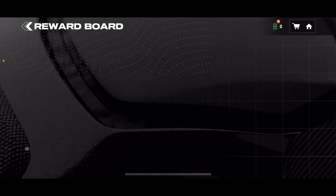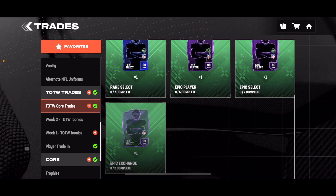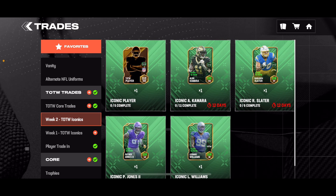Go down to Trades and build these right here — Week 2 iconics. All you have to do is get uncommons, rares, epics, and iconics — pretty self-explanatory. There's also a Player of the Week that costs a little bit more, but these should be pretty easy to get, especially if you save up your tokens. I think your tokens do carry over — I'm not sure about the tickets, so don't quote me on that.